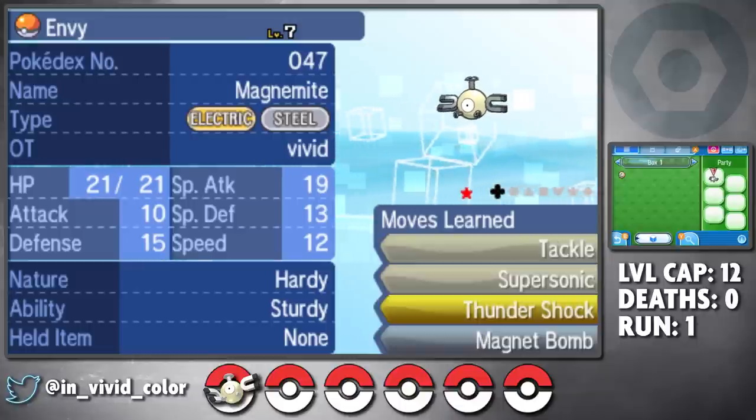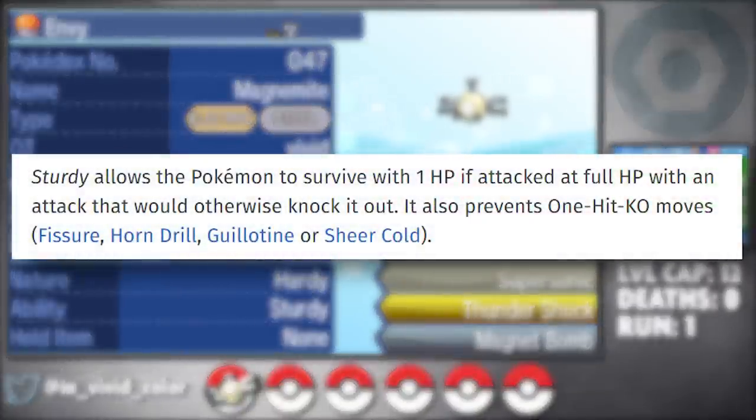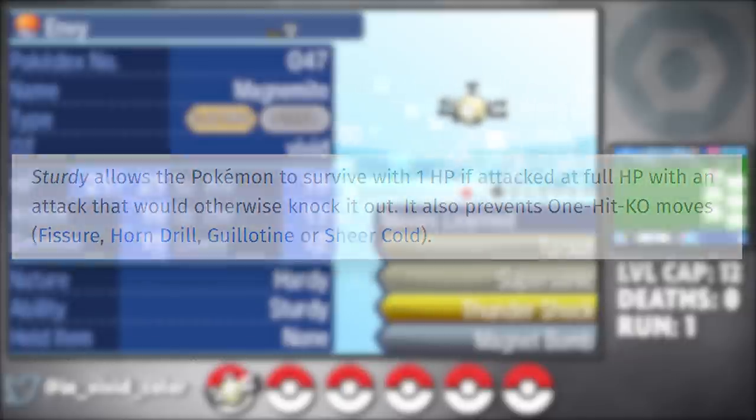Envy has a neutral nature which is fine, but they also have the ability Sturdy which is great since it will almost always stop them from getting one-shot, which will be massively important since this is a hardcore Nuzlocke.